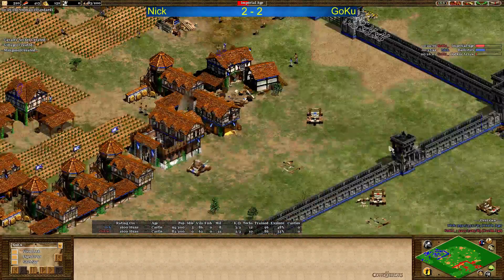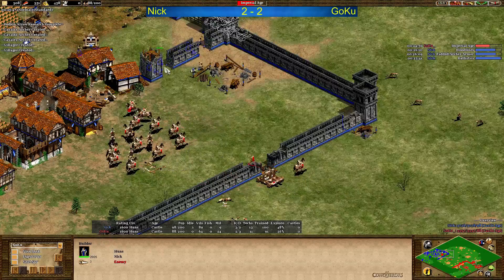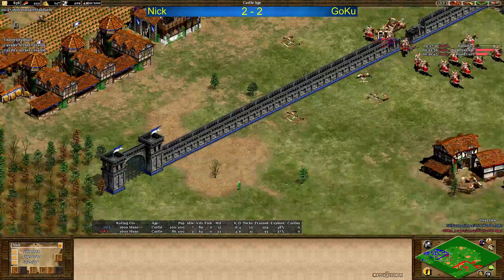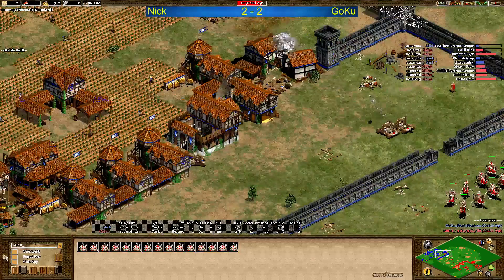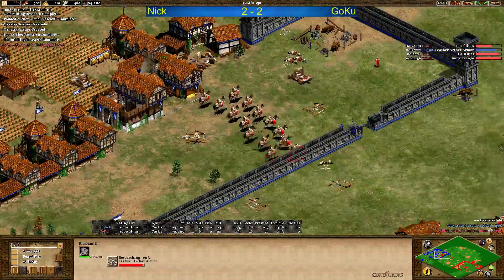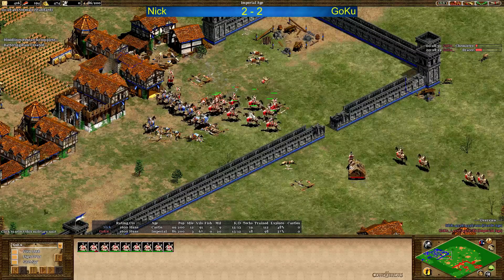No market up for Goku, so he can't buy his way up to imperial age. Scout also going down because of another mangonel shot from Nick. Nick now doing his own cav archers — he does not want to go to imperial age yet, he wants to fight in castle age. But Goku clicked up to imperial age — that's really strong. 60 villagers, actually a very good number to click up. He now has 4 archery ranges already. Losing another mangonel but it's now 1 for 1. Bloodlines, Parthian armor, and ballistics all coming in now.